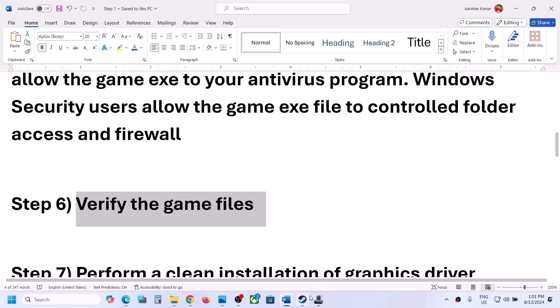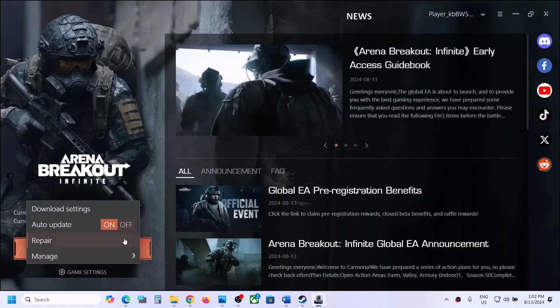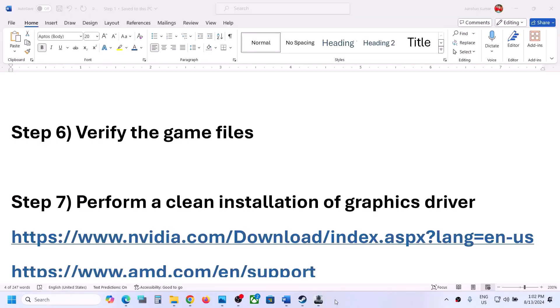The next step is to verify or repair the game files. Go to the launcher, click on game settings, then click on repair. Once the repair is complete, launch the game.